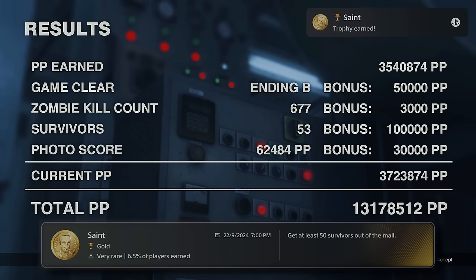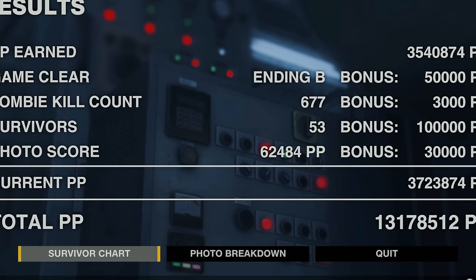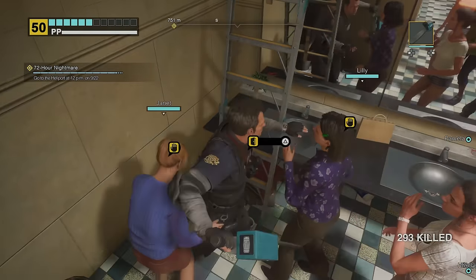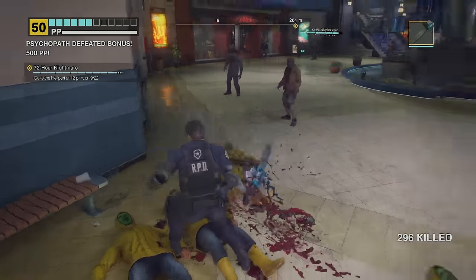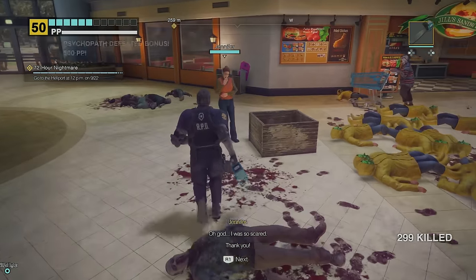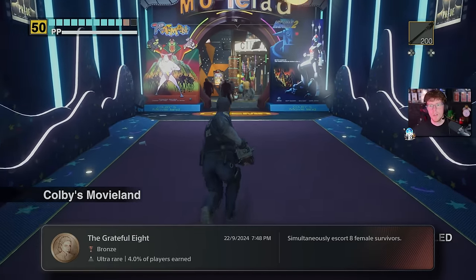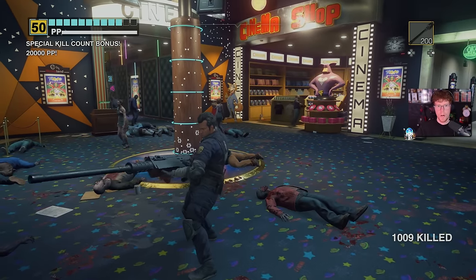Saint — that's the trophy for saving 50 survivors. We saved 53. Next was my final trophy before moving into infinite mode: I had to escort 8 female survivors at once. Jennifer in the box would be my 8th and final female survivor. As soon as I help her out, the trophy pops — The Grateful 8. And with that, I could go and grab my final two trophies: 5 Day Survivor and 7 Day Survivor.